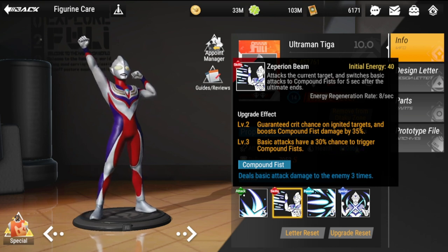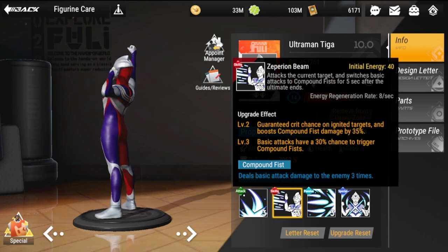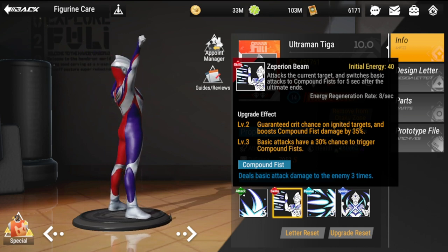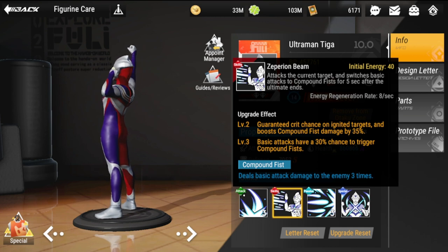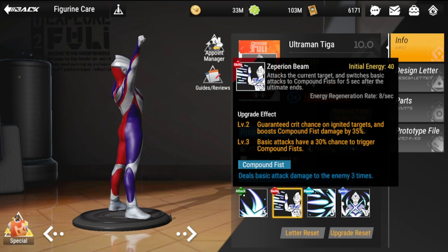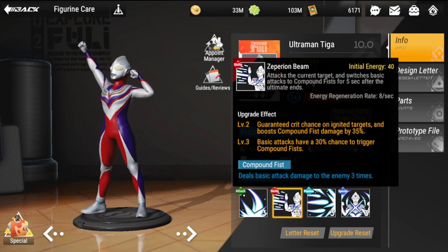For his ultimate, Zeperion Beam has an initial energy of 40, attacks the current target, and switches basic attack to Compound Fist for five seconds after the ultimate ends. At level 2, it grants free crit chance on ignited targets. This is a bit contested because people think he needs other figures to ignite so he can guarantee his crit — but a guaranteed crit is actually crazy strong, essentially critting 100 percent of the time.